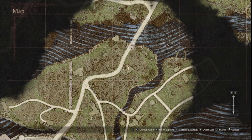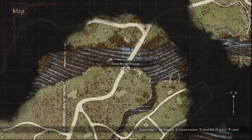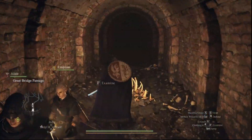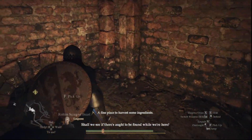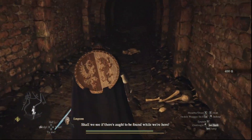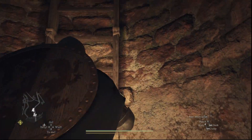You can't get into it from above. If you come down below to the bridge and come to where the bridge is, you run down below it. There's something called the great bridge passage that you can run through. There are a few bandits down here, and then there's this ladder which leads you into this house.